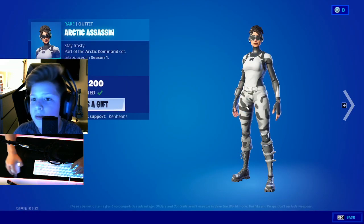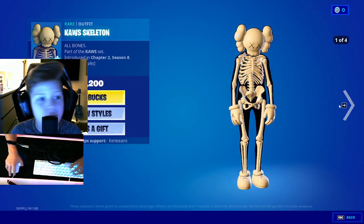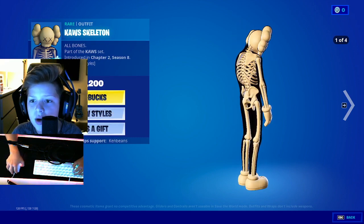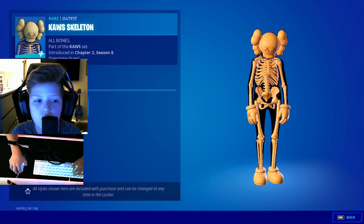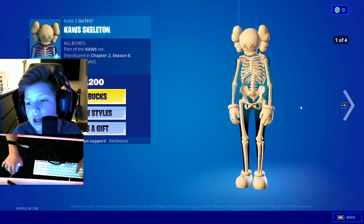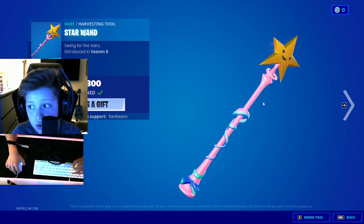One of the best skins — the Fearless skin — Arctic Assassin. We got Haze Skeleton. Why is this pose like that? You got orange, green, pink. And then we have Star Wand — sweaty pickaxe.